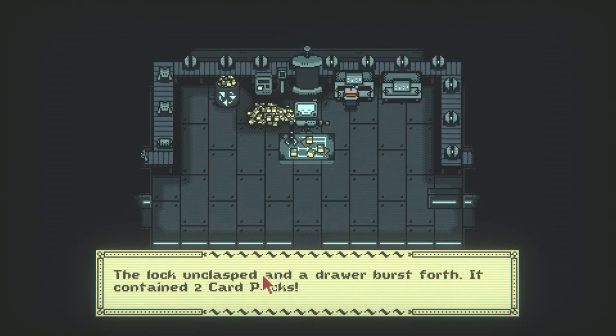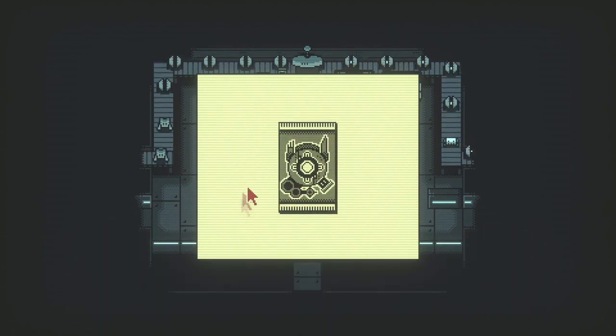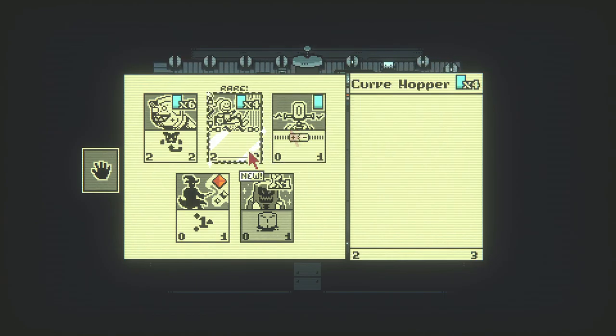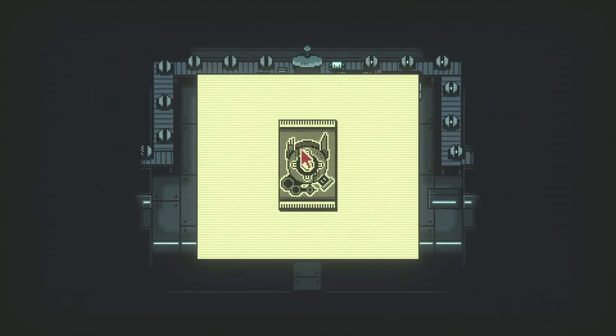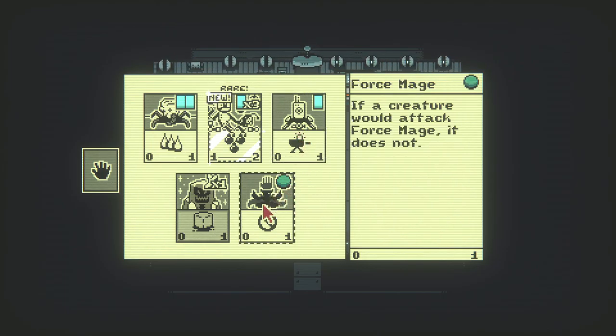A locked class drawer bursts forth containing two card packs. No conduits may complete a circuit but provide no effect. I wish there was someone to test these hands out — that's the only thing. Sentry bot: when a creature moves into the space opposing sentry drones, they are dealt one damage. So this is good against cards that move around.